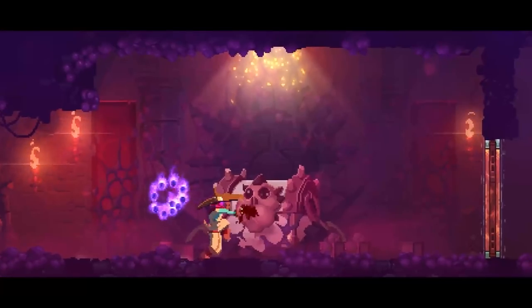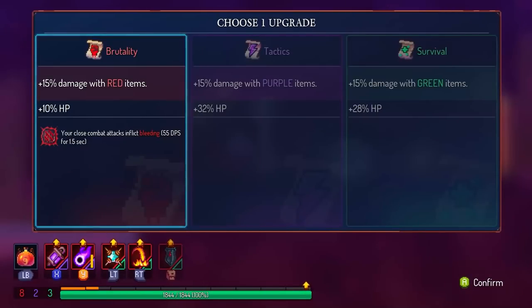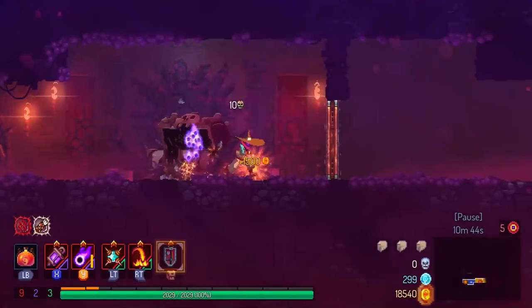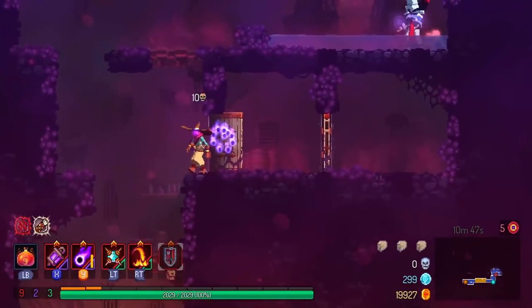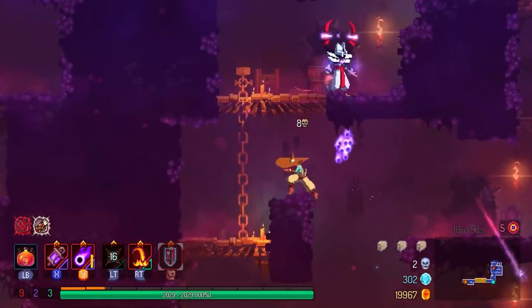Here is where the spliced run begins — this portion is from a separate run where I also used the lantern. In this run I did die in the Slumbering Sanctuary, but in both runs I went to Ramparts and fought the Concierge. I did manage to get through this part in the run I actually managed to upload, so just know this is a separate run and not the original I started out with.